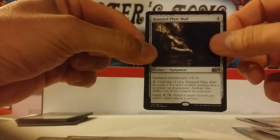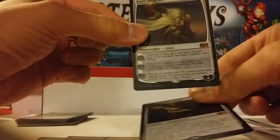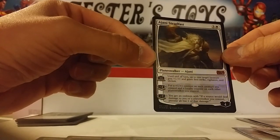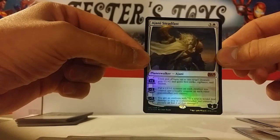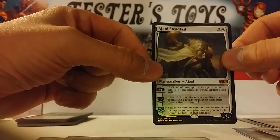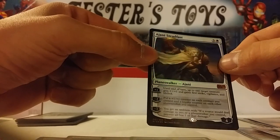We got a Foil in this one too. Foil... Oh, sick! So sick. Wow. A Foil Ajani Steadfast! That is really awesome. That totally made up for all the crappy rares I just got. Foil Ajani Steadfast — that is super awesome! Dang, that is really nice. I like that.